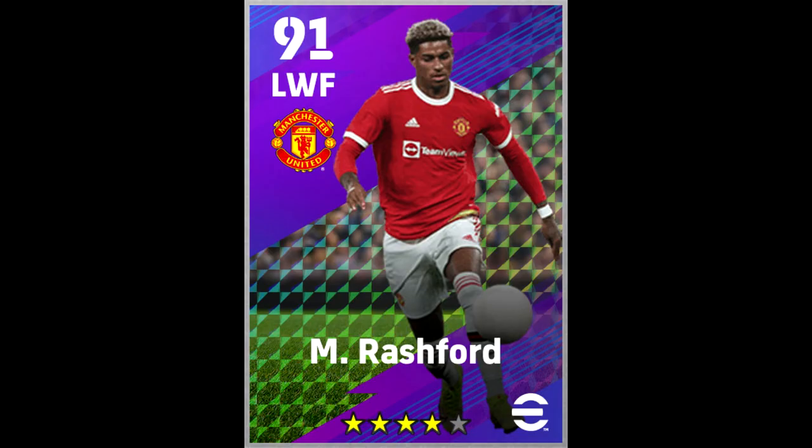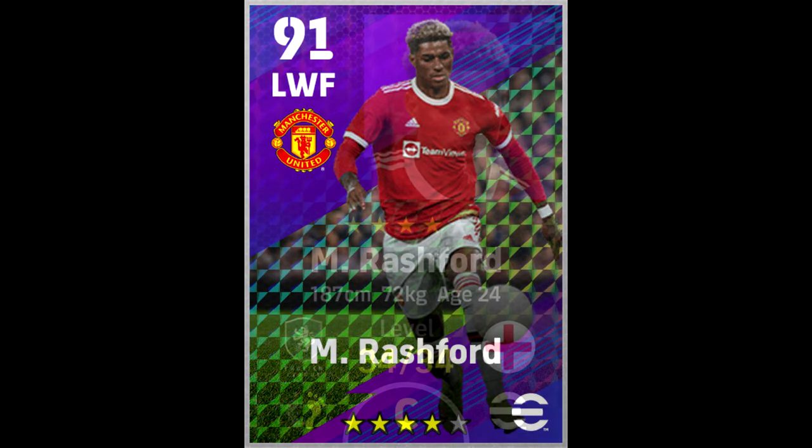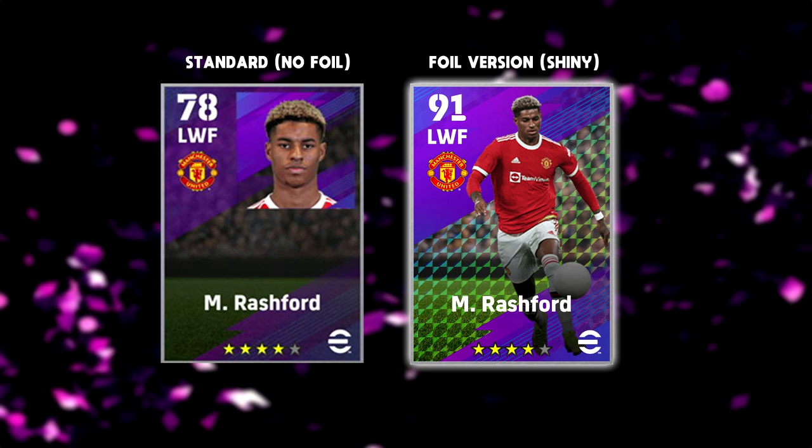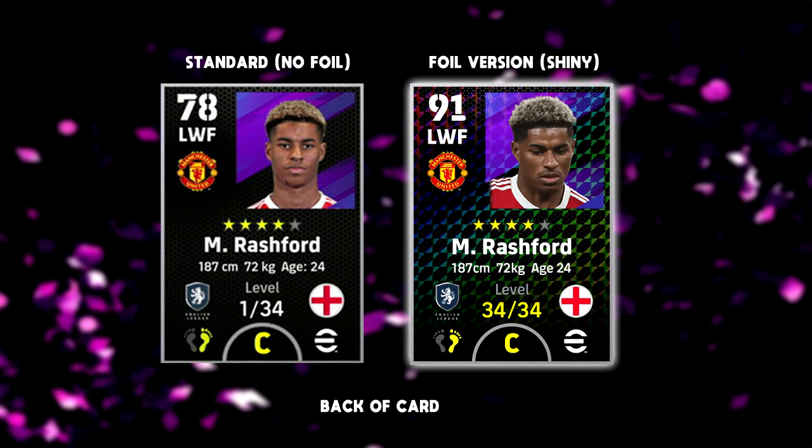This is the shiny version of Rashford's featured card, maxed out — you can see him at 91 left winger, and here's the back of the card at 34 levels. You can see the shiny pattern on the print, kind of like holographic Pokémon cards — and in-game it'll shine and glisten dynamically. Left to right, we've got the standard on the left and the shiny file version on the right, both front and back, so you can clearly see the different pattern and shininess.